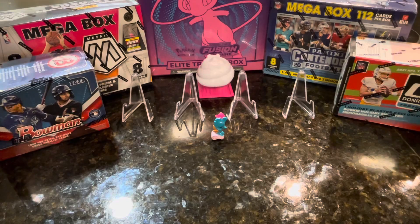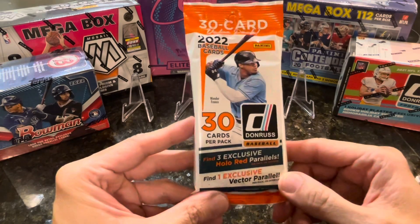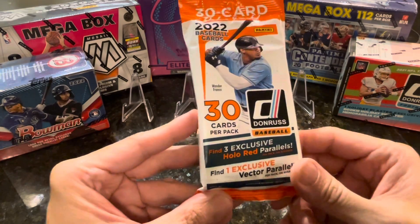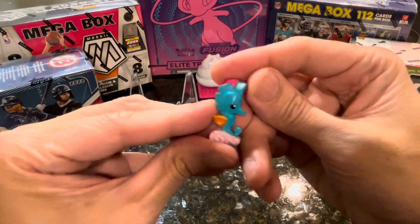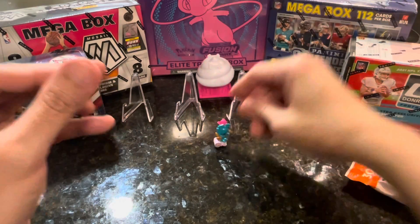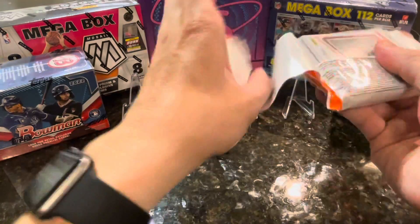What's up YouTube, this is 22 months again and I'm opening a Donruss fat pack - 30 cards per pack. See what we can find: three hollow red parallels in here and one vector parallel. I'm gonna show you my daughter's Animal Jam seahorse that came from that cupcake thing. Alright, now let's see what we have.